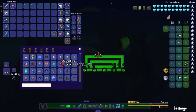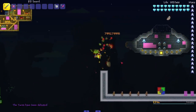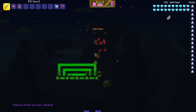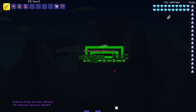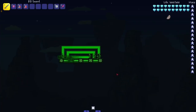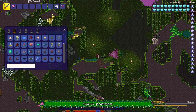Let's pop in the Twins — one-tapped him, one-tapped him. Then let's see Skeletron Prime — I want to see if we can one-tap his hands. Yep, and we can one-tap him. Last but not least, the Destroyer — we actually one-tapped him. I don't know if it's because all segments together, but the Destroyer is a little different than the Eater of Worlds — the Destroyer doesn't break up into pieces.